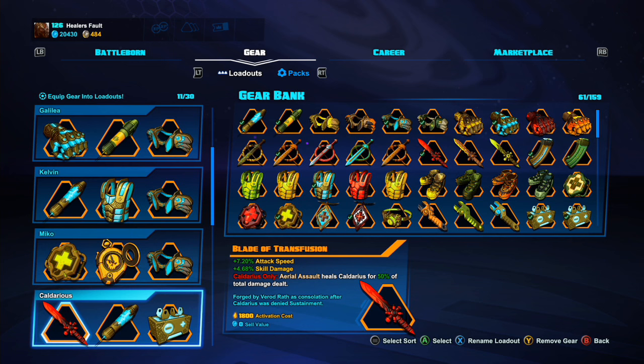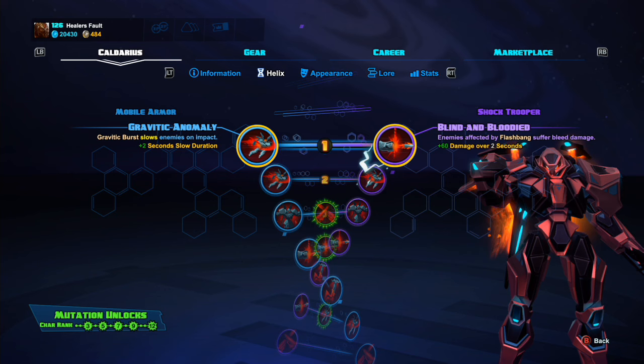Lastly we have Caldarius' legendary, Blade of Transfusion. This gives you attack speed and skill damage, which are both good stats to have on Caldarius. But what you're really putting this gear on for is the legendary bonus: Aerial Assault heals Caldarius for 50% of the total damage dealt. This can save your life a lot. Caldarius' ultimate isn't the most amazing on its own, but with this added it becomes a pretty useful piece of his kit.